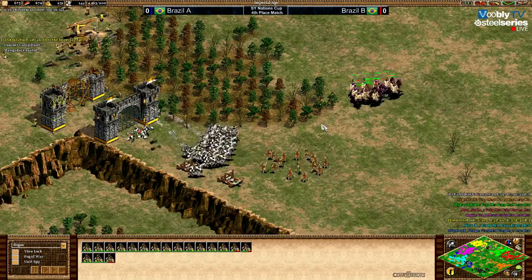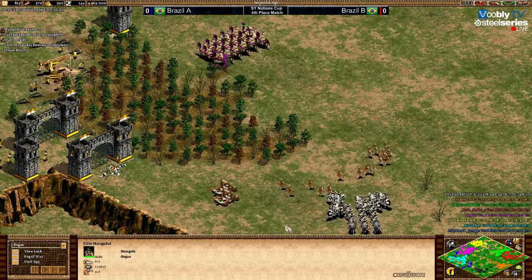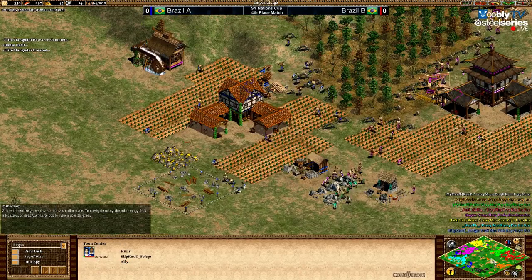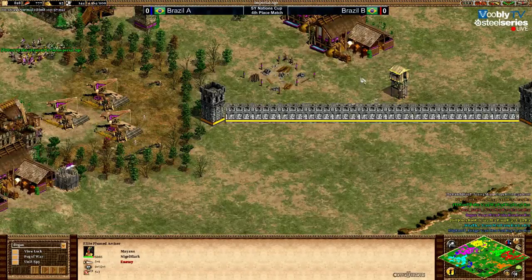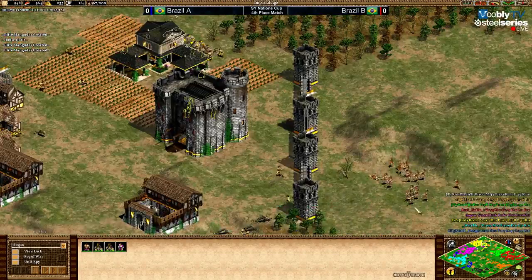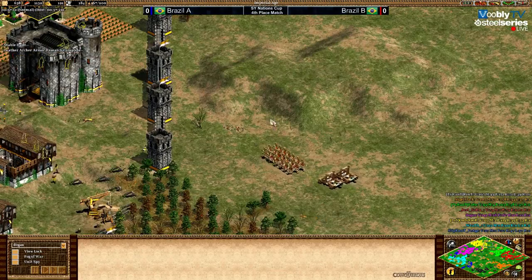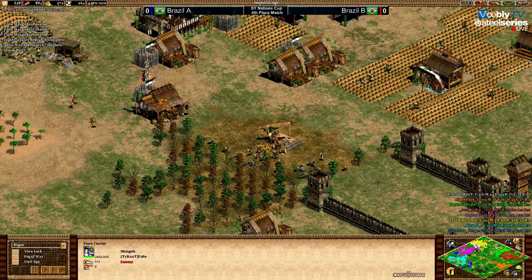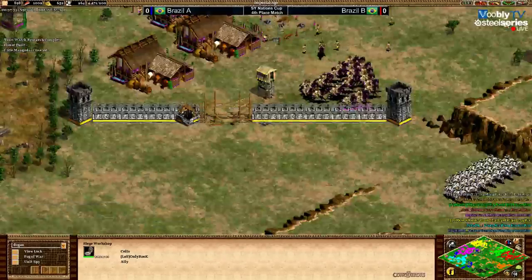This is not a good fight from Dogao — it's elite plumes against normal Mangudai. They have Bracer but no Chemistry yet, not elite as said. Now they are elite. Brazil A is in a big advantage here — they managed to get one guy out of the game, and Fire didn't lose at all — he's pretty much still alive. Fire is now on 100 villagers, almost the same as Miguel.